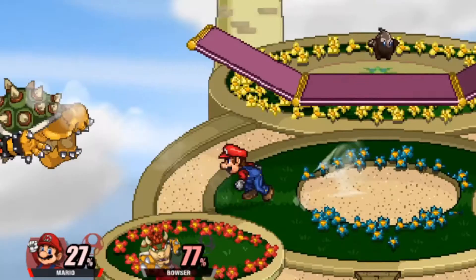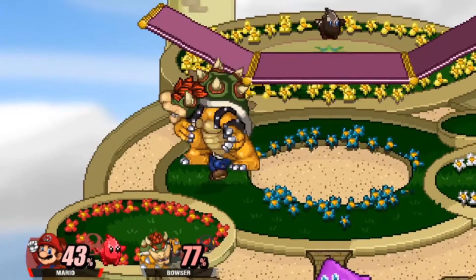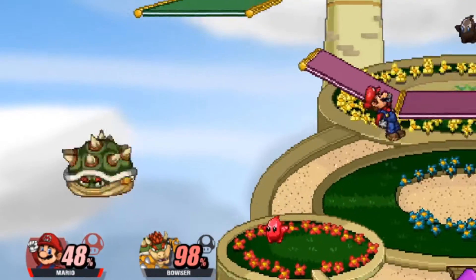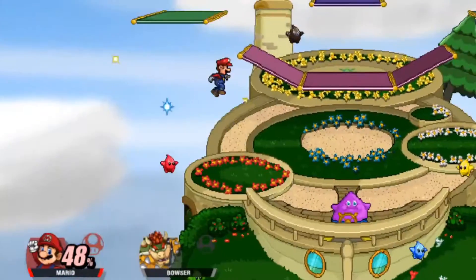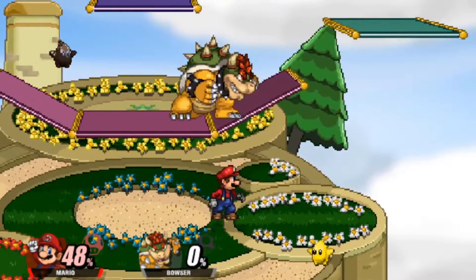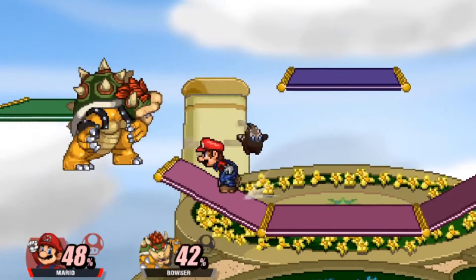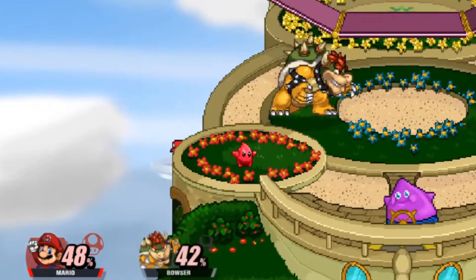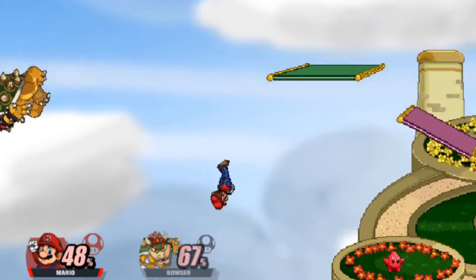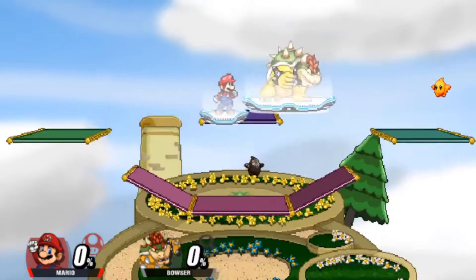Back air is really good, especially out of a short hop. It can do a lot of knockback. It's about 10-12%, and at early percentages it's really easy to combo into itself or other aerials most of the time. Still good knockback overall.